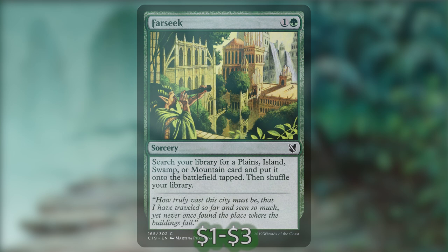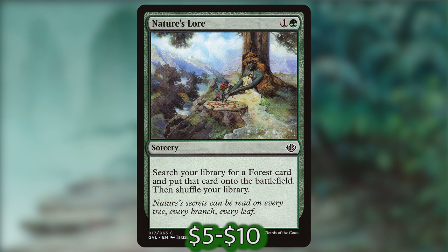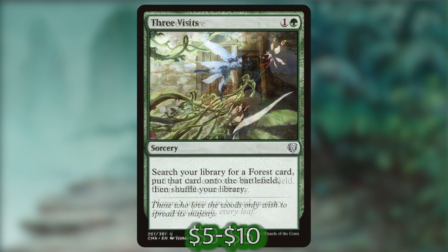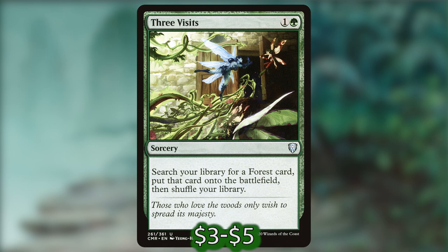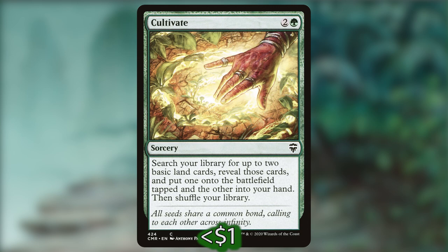Starting off, we have Farseek — one and a green for a sorcery, search your library for a plains, island, swamp, or mountain card and put it onto the battlefield tapped, then shuffle your library. Nature's Lore — one and a green for a sorcery, search your library for a forest card and put that card onto the battlefield, then shuffle your library. Three Visits does the same thing. We've also got Rampant Growth — a sorcery that searches your library for a basic land card and puts it onto the battlefield tapped. Cultivate is two and a green — search for up to two basic land cards, put one onto the battlefield tapped and the other into your hand.